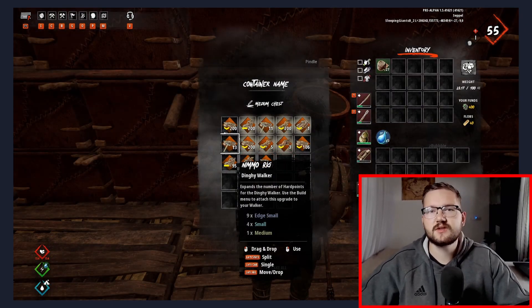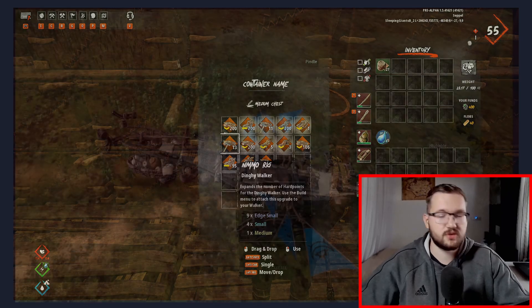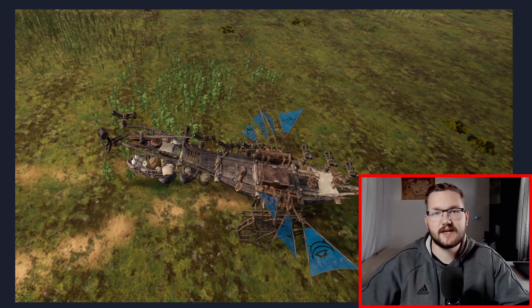If you are a beginner, I suggest using a dinghy with a nimmering because that's probably gonna be the easiest way to farm the ancient ruins and won't require any bigger weapons or walkers. Just put a bunch of lobbers on the edge slots on the left side of the dinghy and you're good to go.